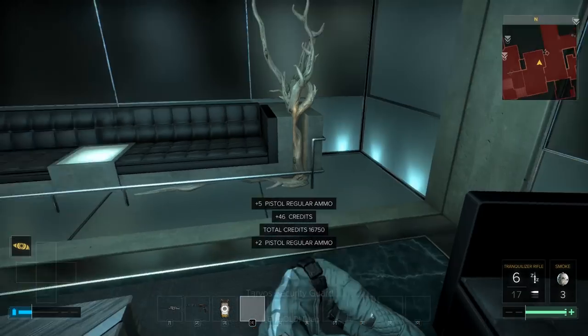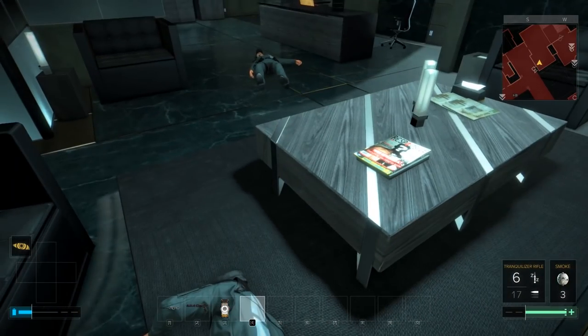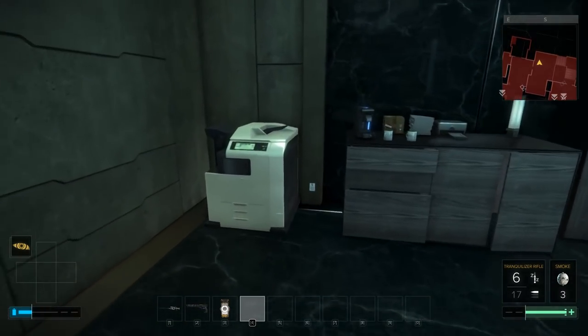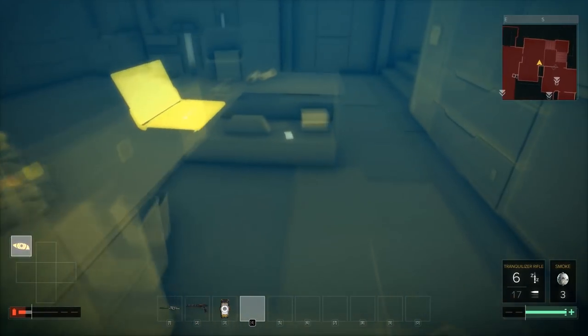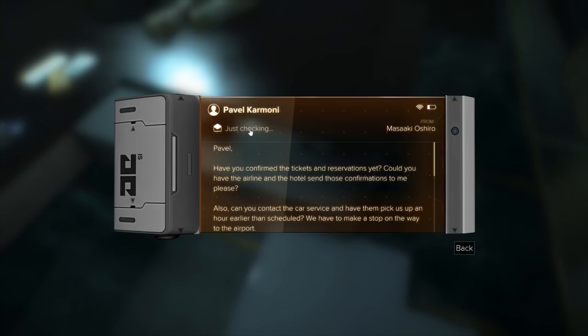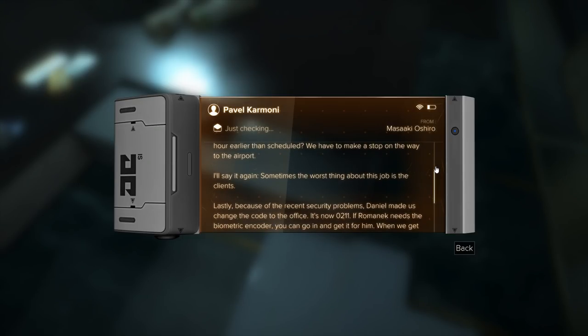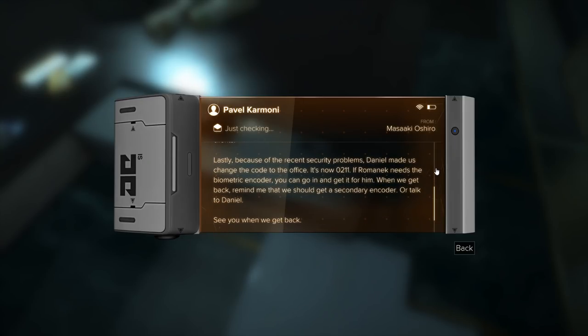We will be watching the UN closely for any break in the story. This is Eliza Tassan reporting live from Pykin. Pavel, have you confirmed the tickets and reservations yet? Could you have the airline and the hotel send those confirmations to me, please? Also, can you contact the car service and have them pick us up an hour earlier than scheduled? We have to make a stop on the way to the airport. Sometimes the worst thing about this job is the clients. Because of the recent security problems, Daniel made us change the code to the office — it's now 0211. If Romanek needs the biometric encoder, you can go in and get it for him. Biometric encoder — that sounds very useful. So where is it?